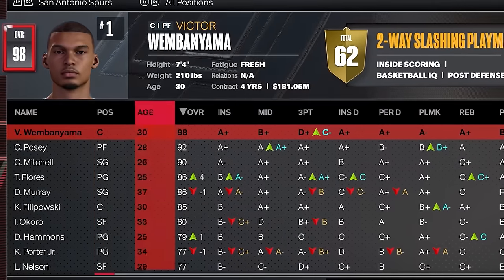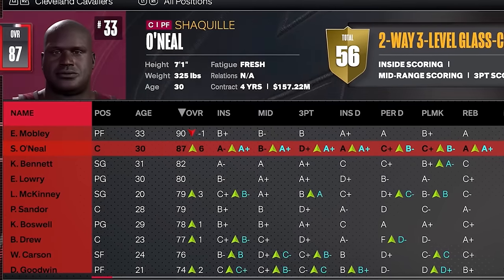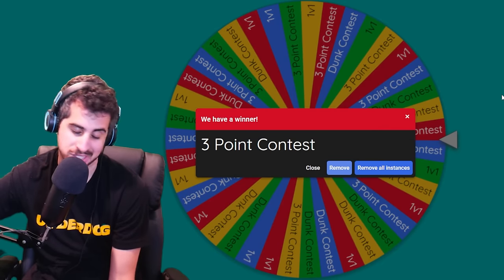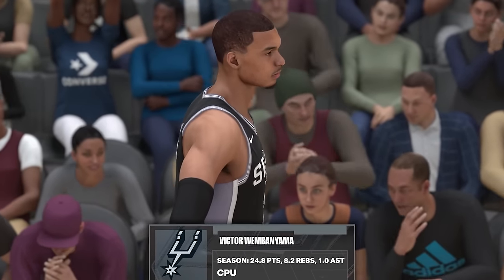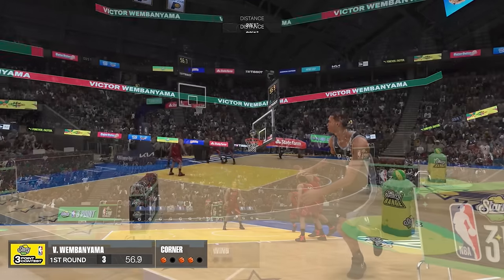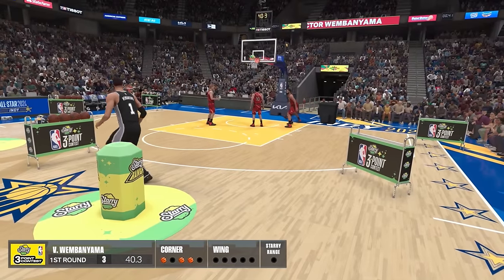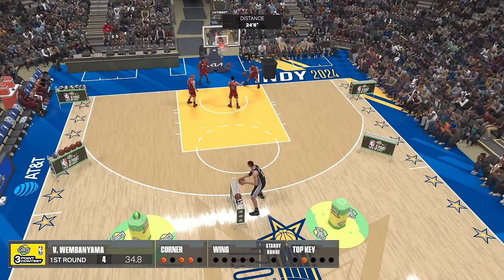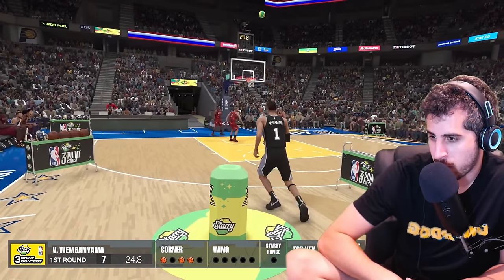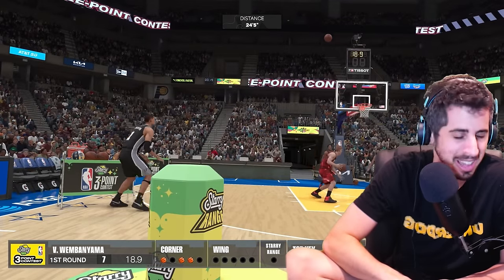Shaq got traded to the Cavs — at least it didn't matter to the video. He's an 87 now and is a knockdown shooter. This will definitely be the last challenge — another three-point contest, which is exactly what Shaq needs. I would be shocked if Shaq doesn't win this. Wemby's already starting off pretty good — he's going to hit four or five of the first ones. Three out of five. Now he's kind of bricking. Starry ball — no one's made that yet. He's up to seven points. He did really good on that middle rack.